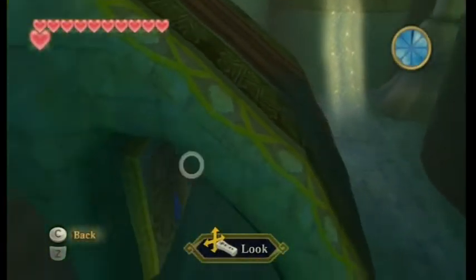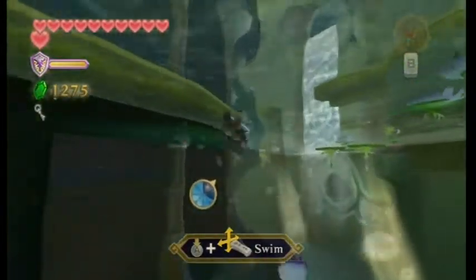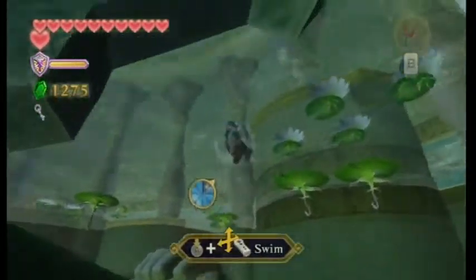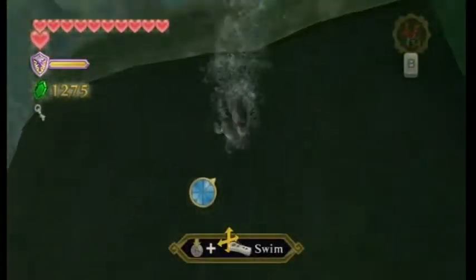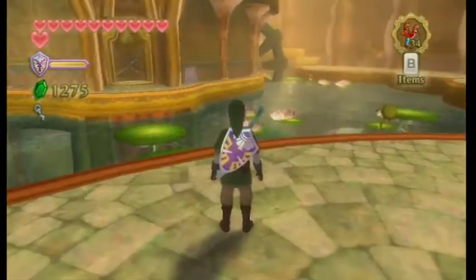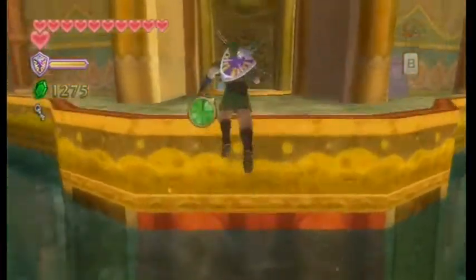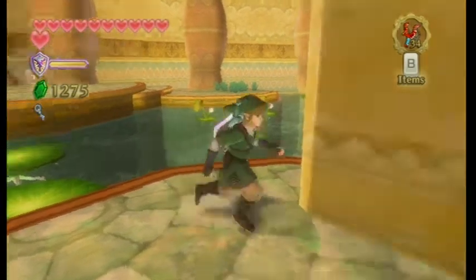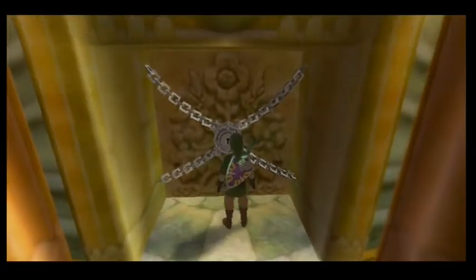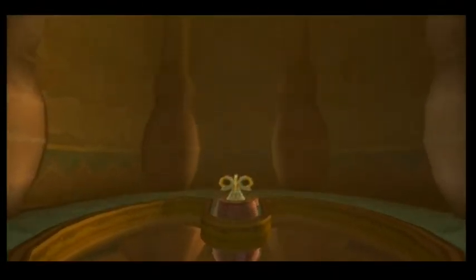Hey everybody, welcome back to another Let's Play Skyward Sword. In the last episode we got a small key after entering the ancient water temple of this game, and we are going to head through that door right now. If you noticed that my rupee count is inconsistent with last episode, that's because I actually redid this episode — I played through the events of last episode again because I didn't save, so that's why it's inconsistent.